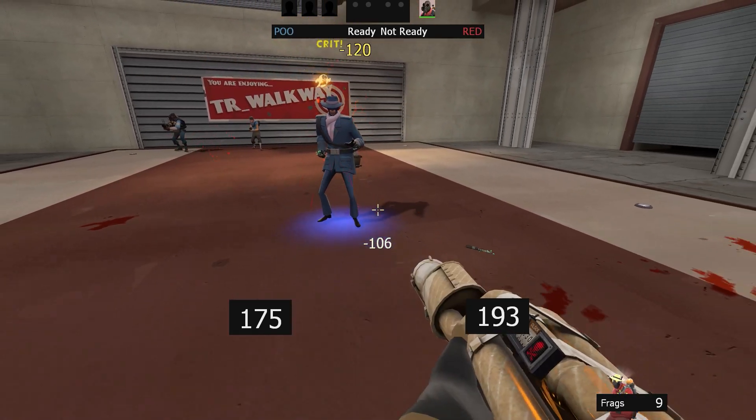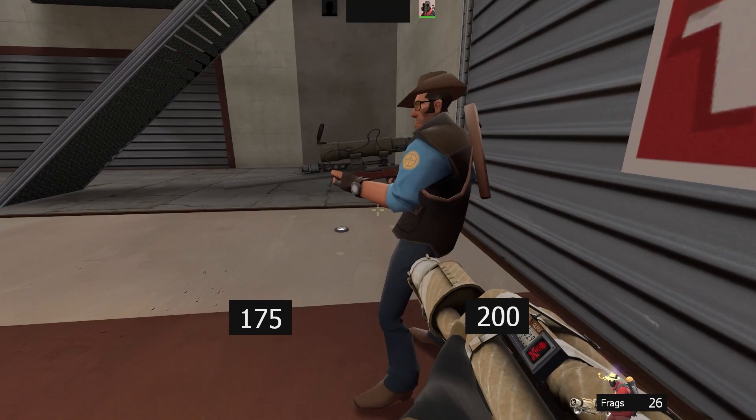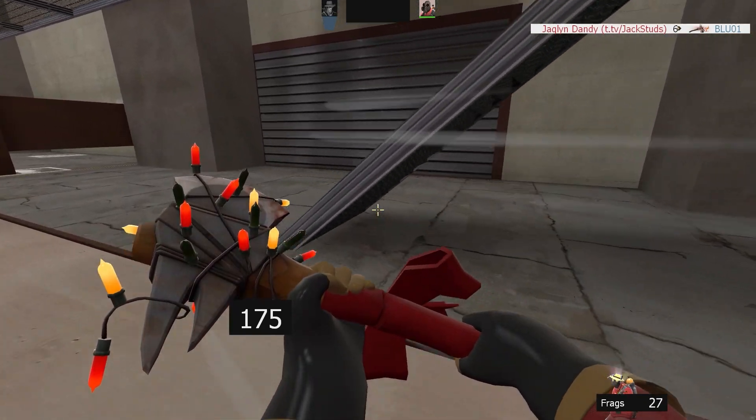Extinguishing a light class too quickly can cause you to miss the kill. You need to flame them long enough for the afterburn to burn up, then extinguish to deal enough damage to actually kill.